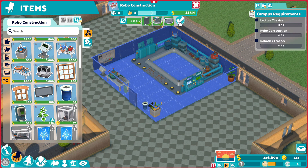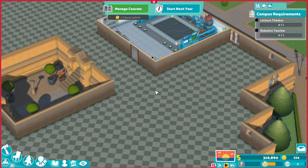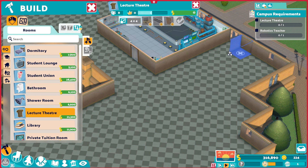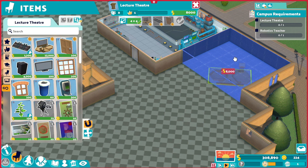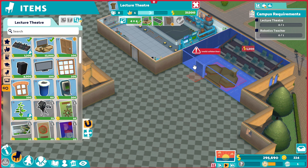So we have 350,000 and I've already used some, obviously. We got this done. I'm gonna want a lecture theater. It needs to be a 4x4. I'll make it right here. So we'll put this there. Listening spot right here. Door right there.